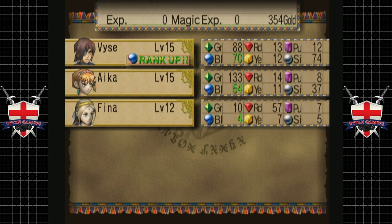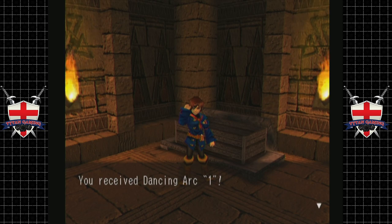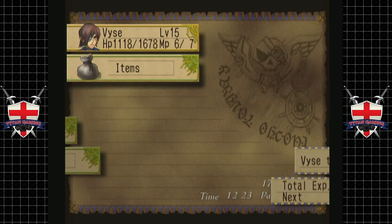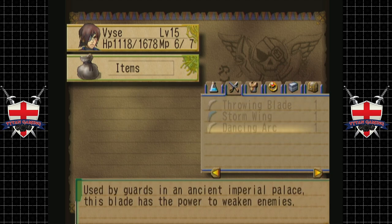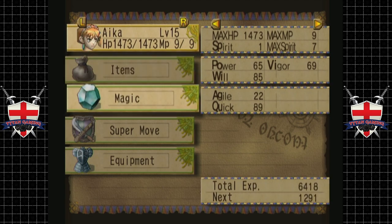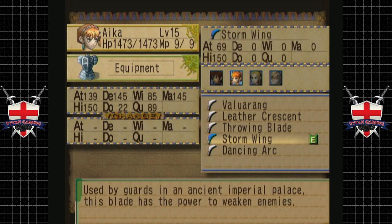That was fun — rank up, cool, and we've got a pirate box as well. All we had to do... oh, a dancing arc. What exactly is a dancing arc? Have a look — okay, so what's better, the dancing arc or the storm? The dancing arc is better.